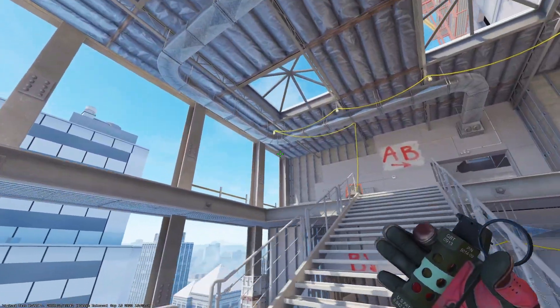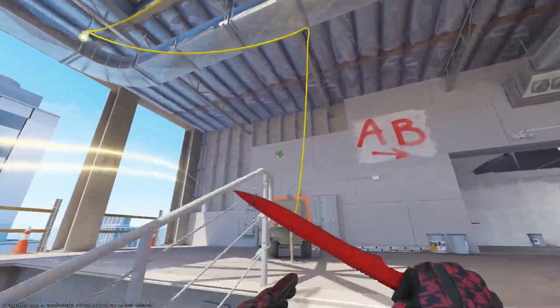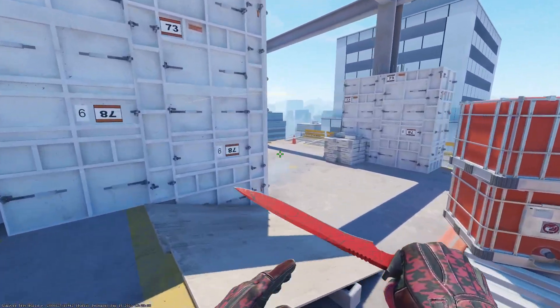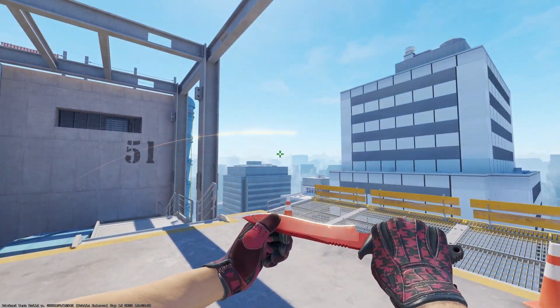Another way to throw the window flash is to be on these stairs and throw these flashes out the map towards the left here. You would throw them around 152, 151, and that's going to blind the B player that's going to push up like this. The CT might fall back because of this flash, and this should make it easier for your teammates to take stairs control.